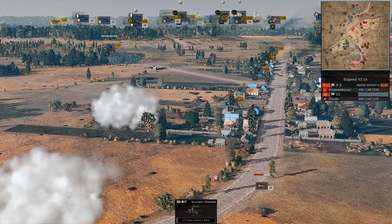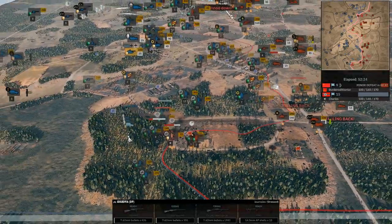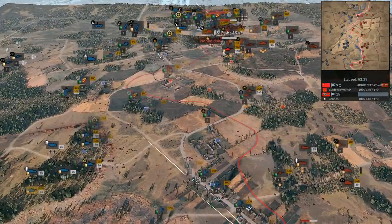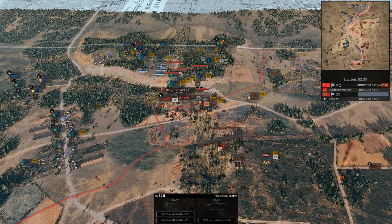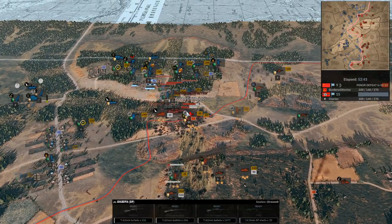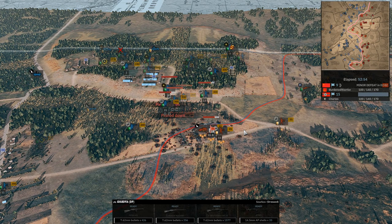Even the southern side — I'm surprised the Soviets have as much a grip as they do on this southern barracks area. It will die very quickly, but all the same they've managed to hold on just barely. I think it really just comes down to the fight — they got better long-range infantry, and the off-map artillery helps out a bit too.